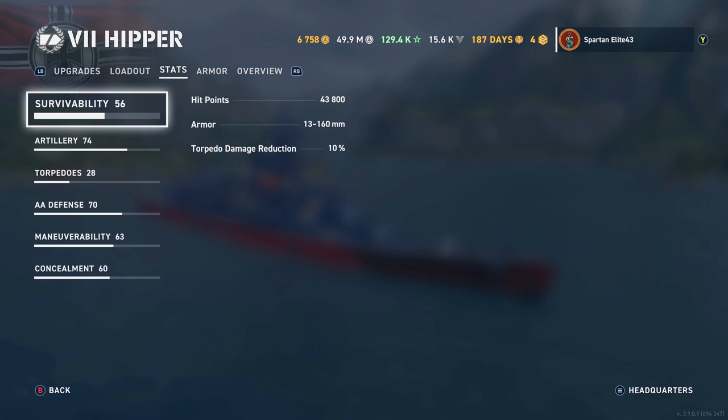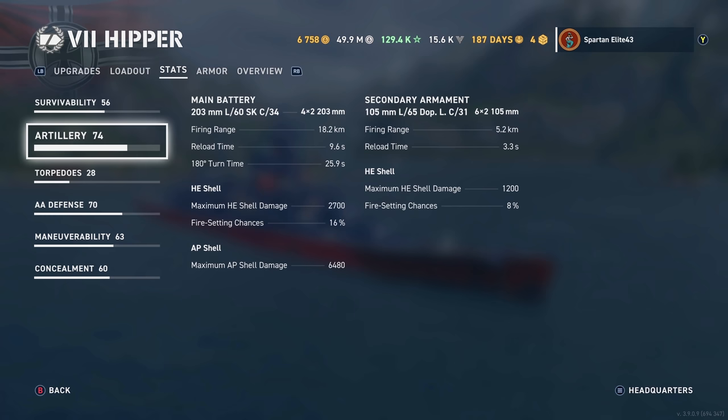For artillery you have 203mm L60 — so 60-caliber 203mm guns, the SKC-34s. You have eight of those that reach out to 18.2 kilometers, reload in 9.6 seconds, and have a 180-degree turn time of 25.9 seconds. HE shell maximum damage is 2700 with a 16% chance to set fires. AP shell maximum damage is 6480.